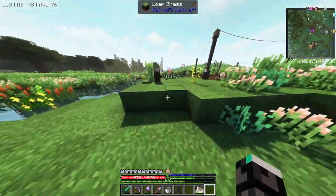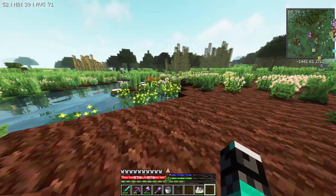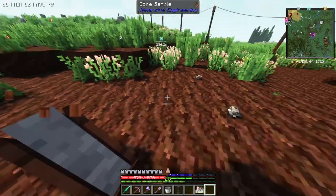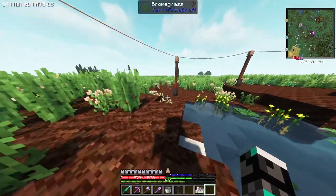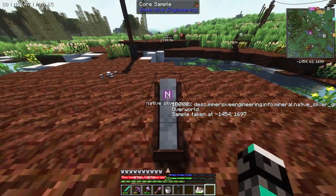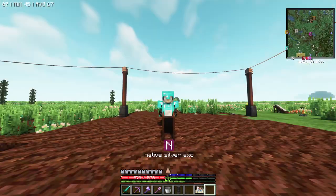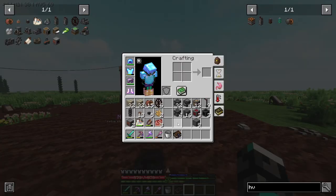I was mainly looking for lead, but what I didn't realize is that in order to get lead I just need to mine where the silver is, because it has a native chance of producing lead. I'm not actually able to find a dedicated lead vein.